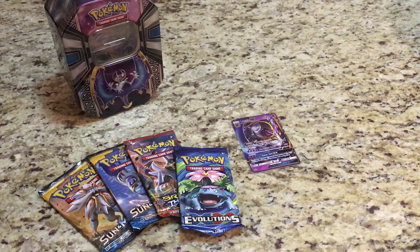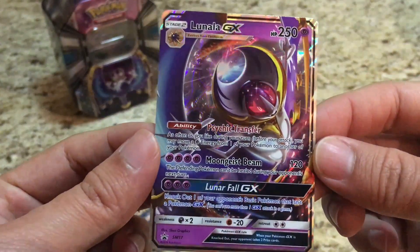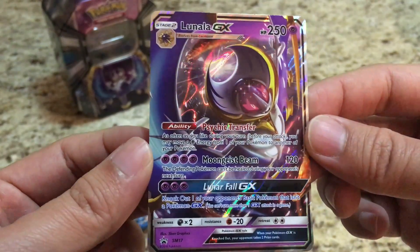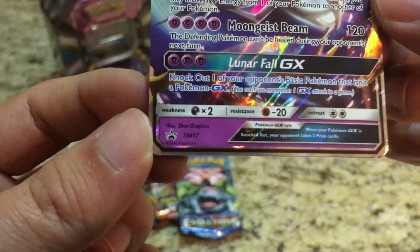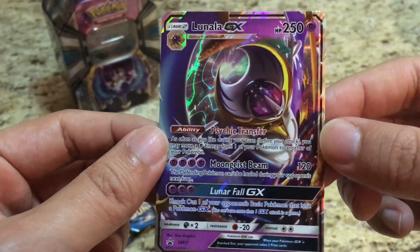In addition to the code card, you get these four booster packs and the Lunala promo card. I believe it's the same attacks as the regular GX card, but as you can see, it is a promo card SM117. Really cool artwork there.